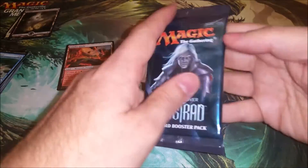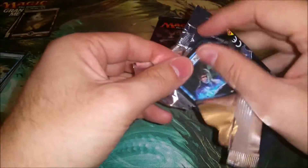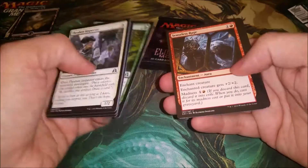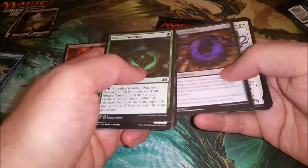Now we're gonna save that and go to Shadows. Duskwatch Recruiter — playable Magic card, he's played in standard. Vessels of certain things take a lot of playing in standard right now.